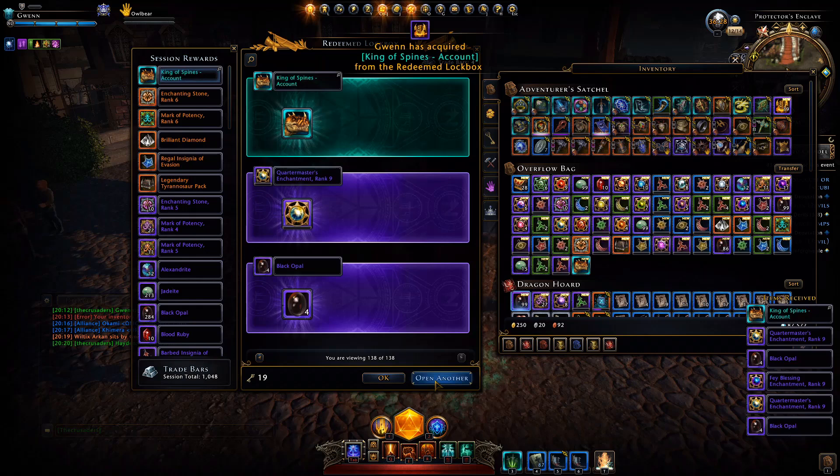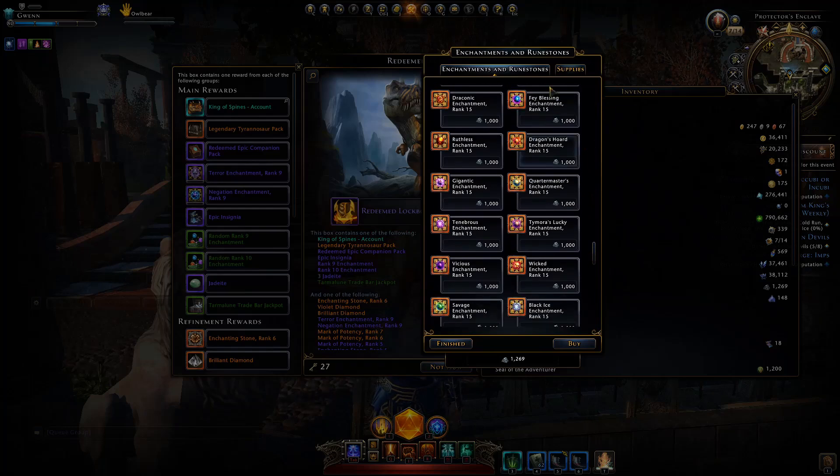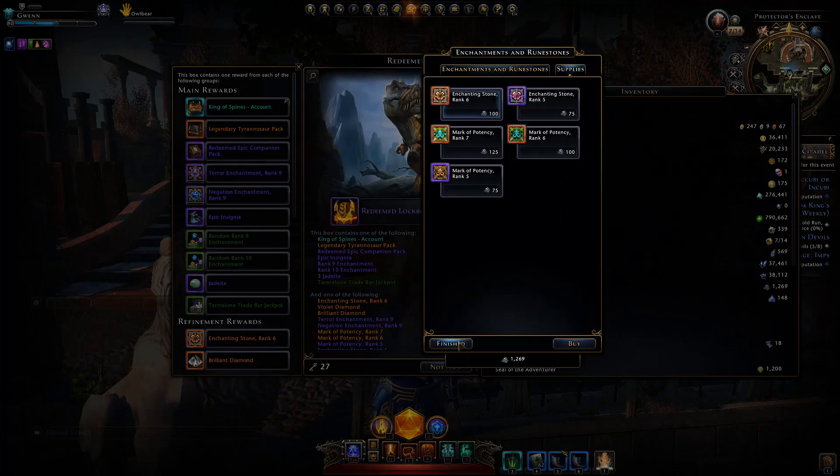You also obtain a huge amount of just refinement — from jadeites to blood rubies and even your black opals. On top of this, I obtained a whole bunch of those trade bars, which is definitely something I was looking for. With the updated trade bar store having multiple different things available, including enchantments all the way up to rank 15, trade bars are very valuable now.